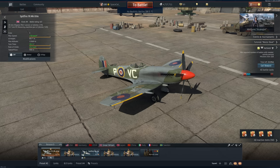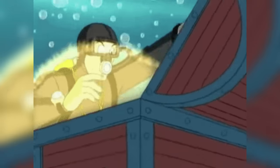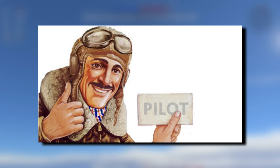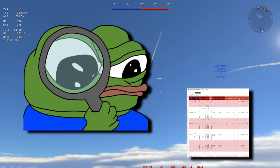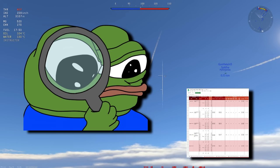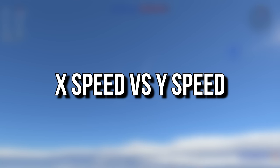Before you go into battle, set your airspeed indicator to IAS. Using IAS allows you to easily judge how your plane will perform at any given altitude, and being able to use that to your advantage is key. Once you get into a game, consult the climb chart linked in the description to find your VY speed — the plane speed at which you climb to altitude in the shortest amount of time: the perfect balance of horizontal and vertical speed.